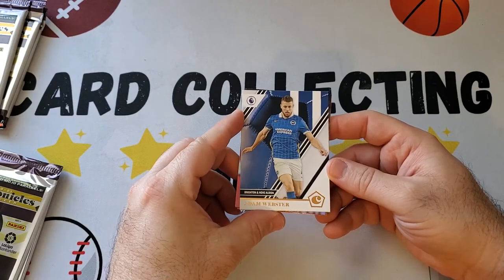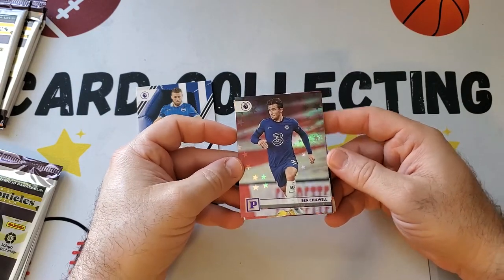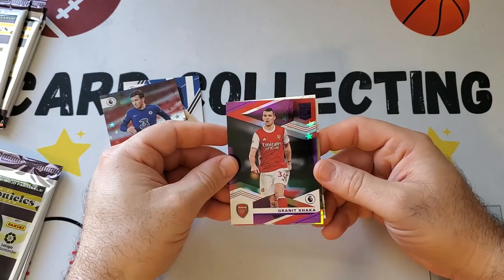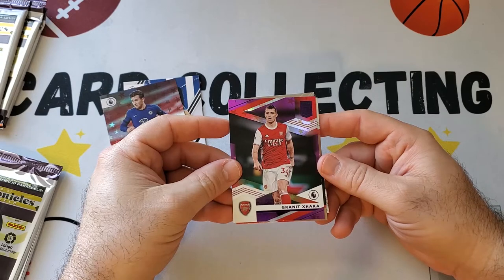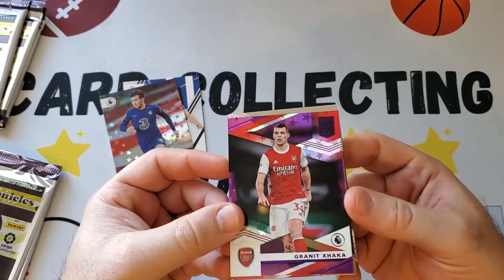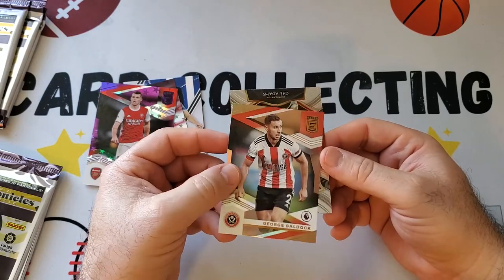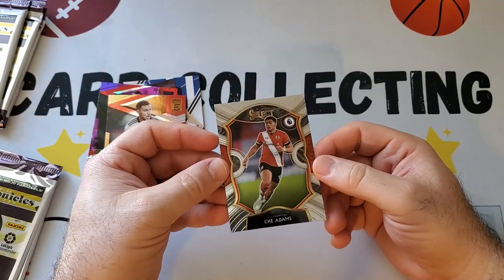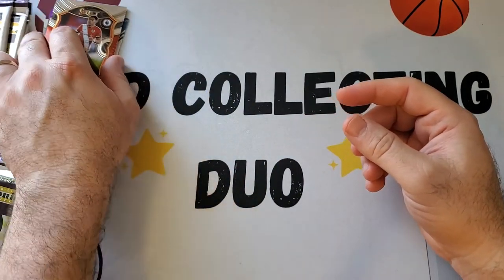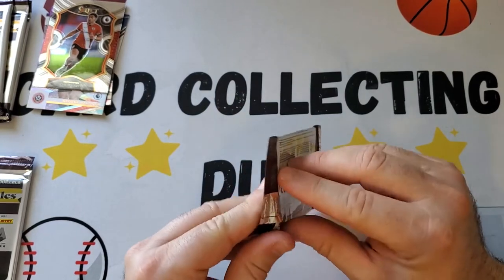Starting off we have Adam Webster on Brighton, we have Ben Chilwell — I think this is the Astro because it has the stars. It's like purple, because the P is purple, so there's a purple Astro of Ben Chilwell. This is a purple Astro of Granit Xhaka — not numbered though. And then we have George Baldock Elite and a Select of Jay Adams of Southampton.